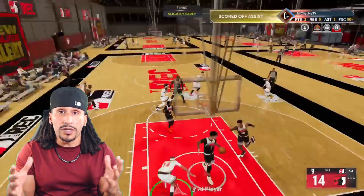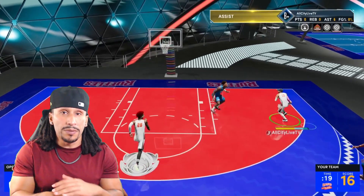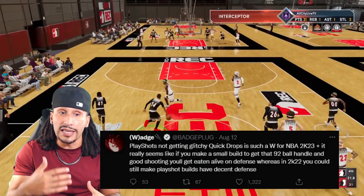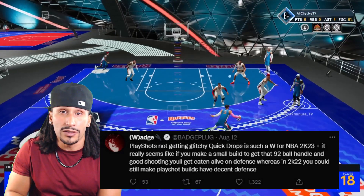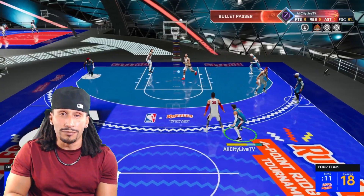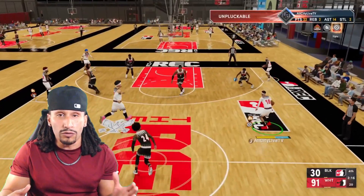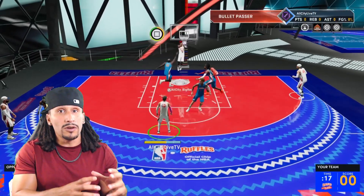A ton of players want to make point guard builds — it's been a thing for 2K for as long as I can remember. I want to reference this tweet from Badge Plug. He says play shots not getting glitchy quick drops is such a W for NBA 2K23. He had a 5'10" build that went absolutely crazy on NBA 2K22 — could finish, get contact dunks, shoot threes. It was just a great experience overall.